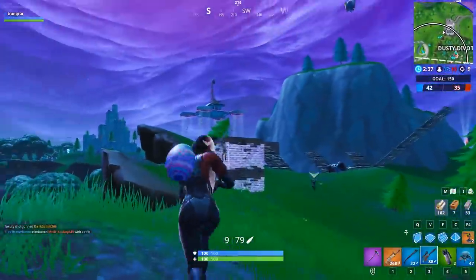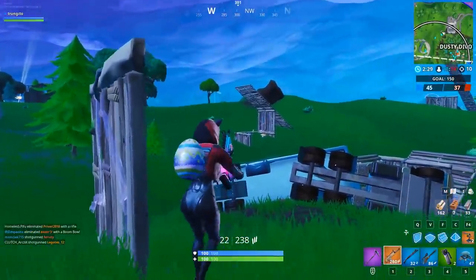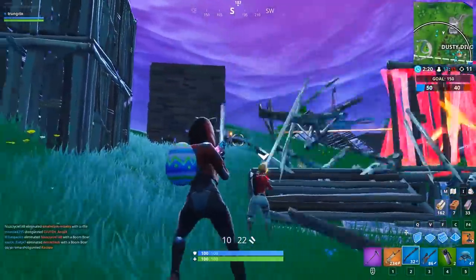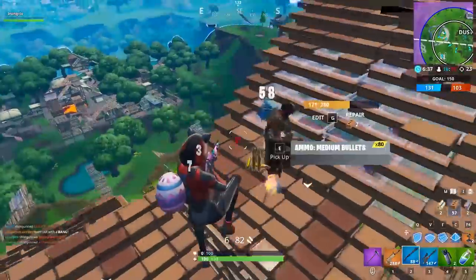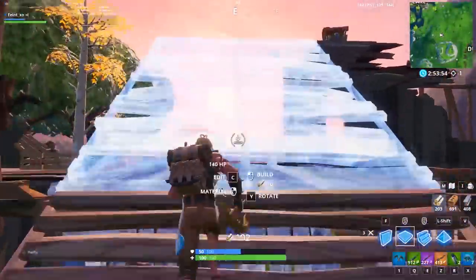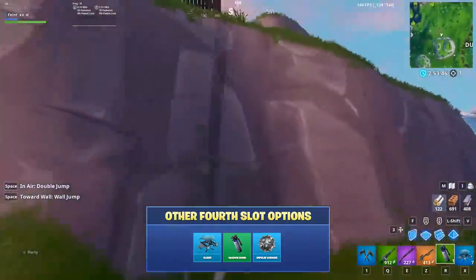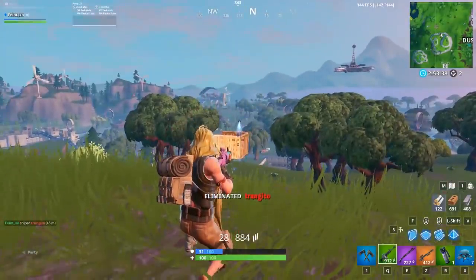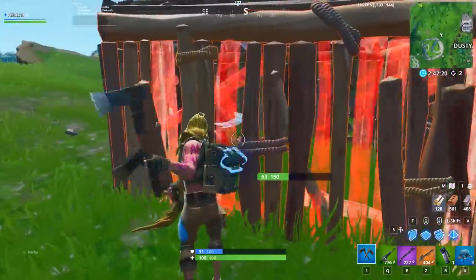For this loadout, we'd recommend taking a regular AR as it complements the loadout better. You've got mid to long range covered with your sniper — you just need a weapon that can hold its own in that awkward distance that's too close to snipe but too far for your shotgun. The normal AR fits perfectly because it has a more accurate full spray and a higher close-range DPS. As for when engagements get close up, use your shotgun like usual and use your AR as a swap weapon. This is yet another reason why the normal AR is better in this loadout, because the heavy AR is a horrible weapon to swap to in close range. For your fourth slot, we'd recommend any movement item like the glider redeploy, shadow bombs, or impulses. This extra mobility allows you to push and escape from fights much cleaner.